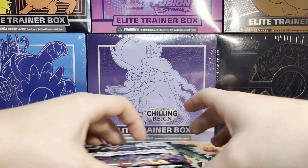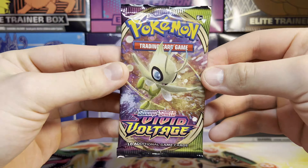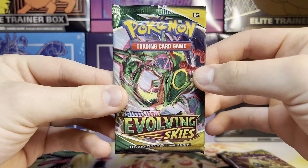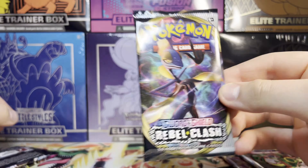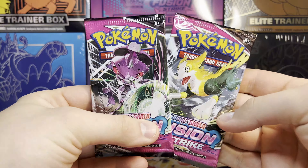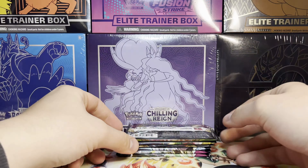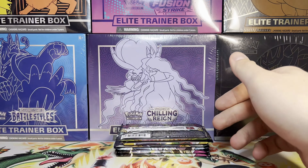You get a smorgasbord of packs to open. Here's what we have today: one Vivid Voltage, one Evolving Skies, one Rebel Clash, one Chilling Reign, and two Fusion Strike packs. In between packs I'll rip through our promos and show you what they are.